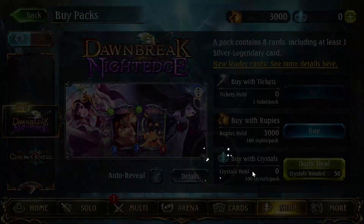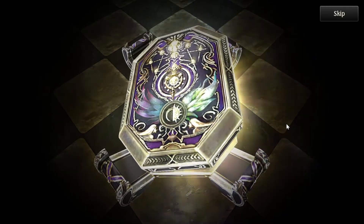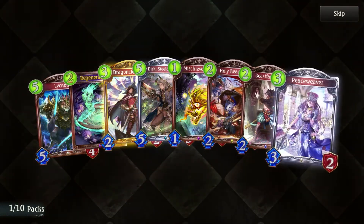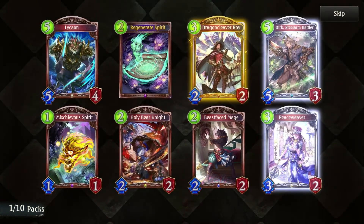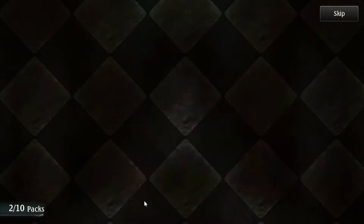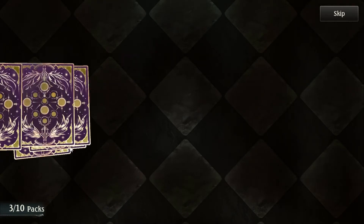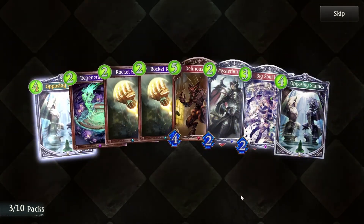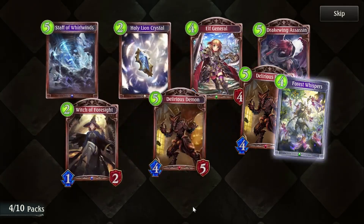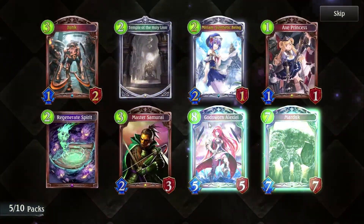10 more, let's go — I want that alternate leader. Come on. Took me ages to get Cerberus. Dragon Cleaver Roy — we've already seen him, but taking a peek. Another Snowman. Nothing exciting. Oh — double legendary! That's what we're looking for.